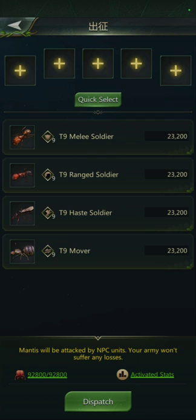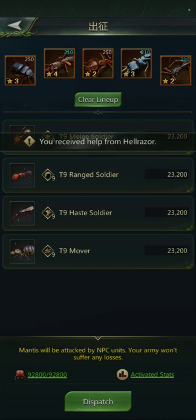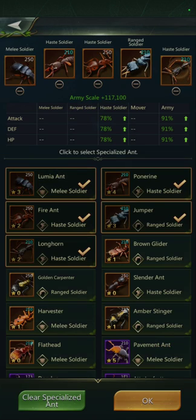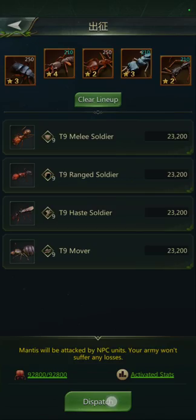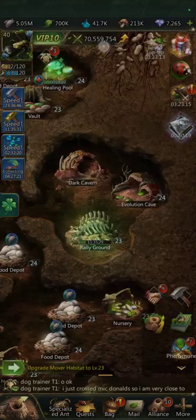And then there's the rally size. If you do a quick select, you'll see my rally size didn't change because the activated stats are the same — and then it's whatever boost you get from your specialized ants. The recommended selection is not going to be enough to get through this cave for sure — 62% down.